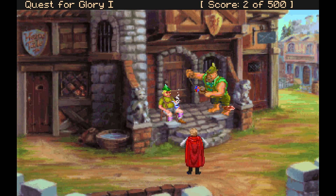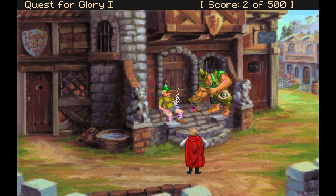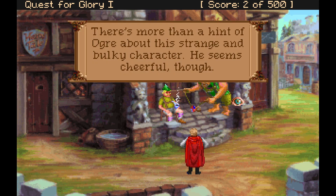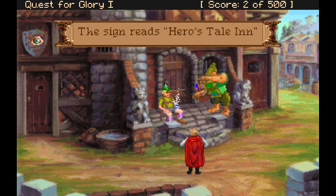Chat asks how it's going — it is hot down here. It's more than a hint of ogre about this strange, bulky character — he seems cheerful though. The sign reads 'Hero's Tale Inn.'